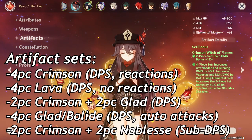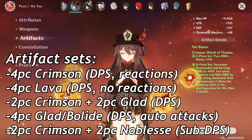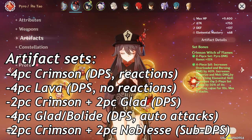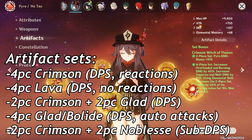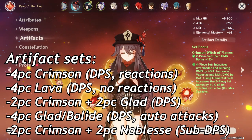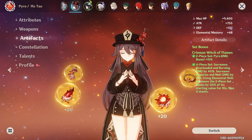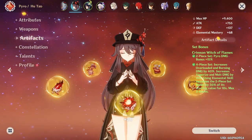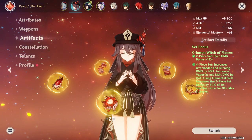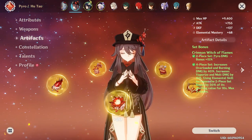In terms of artifacts, you have tons of options. You can go for four-piece Crimson Witch, four-piece Lavawalker, four-piece Gladiator, two-piece Crimson and two-piece Gladiator, or even two-piece Crimson and two-piece Noblesse if you solely want her for burst. You can also use four-piece Bolide if you use a shielding unit. All in all, I would definitely recommend aiming for the set with better substats. I do believe her best-in-slot set for a vaporize/melt comp would be Crimson Witch, but in a pyro-only setting the Lavawalker will probably be better.